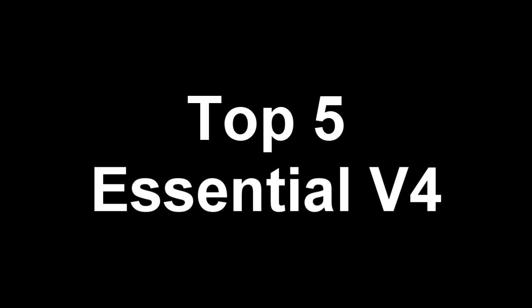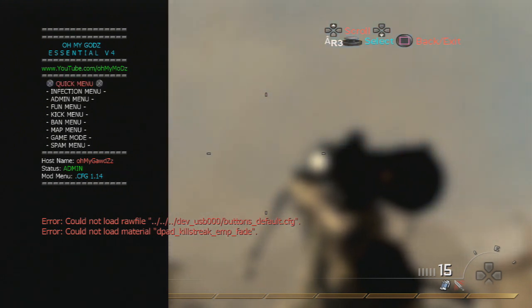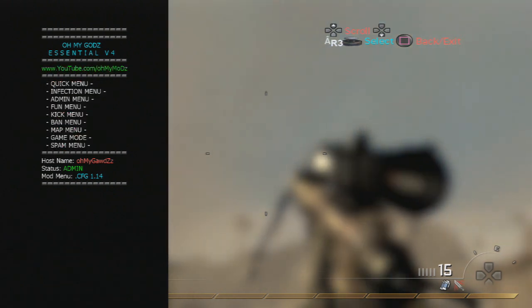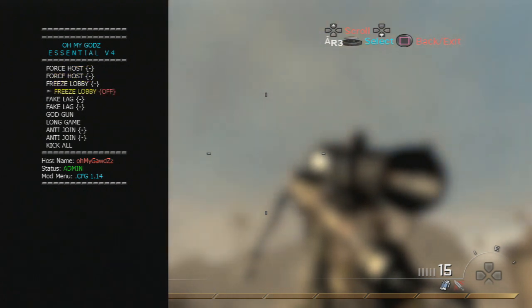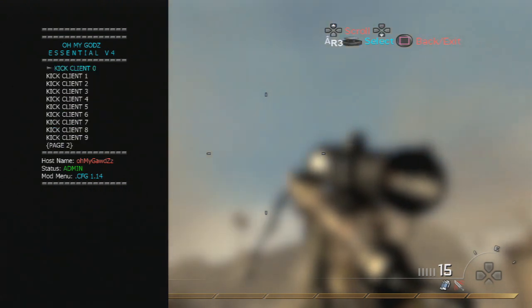Now at top 5 we have the Essential V4 and this menu is pretty sick. The menu base is very original — I like it very much — and all the colors are perfect. We don't get lost in it. It's a pretty big menu so if you like a big menu with a lot of options, you'll like it. I didn't find any problem with it — it's very stable. As usual, click Select and D-pad up to open the menu, R3 to select something, and square to back out. The menu base is totally awesome — the link is in the description and I'll be right back for top 4.